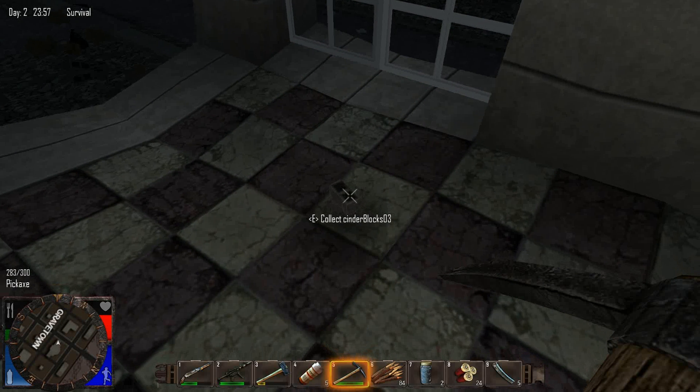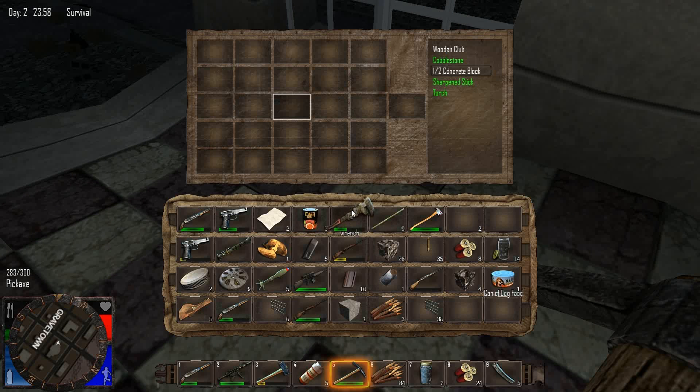Collect cinder block — yeah, collect cinder blocks. What am I missing here? Cinder blocks. Potato seeds. Yeah, it says I collected it. I'm not sure what I'm missing, guys. I don't know. Maybe it's bugged and I'm not supposed to be able to get them.